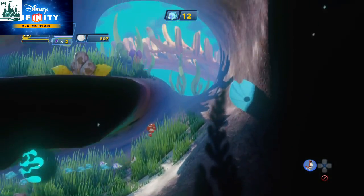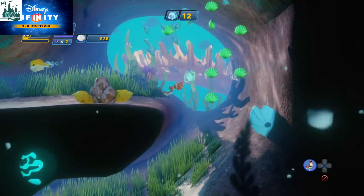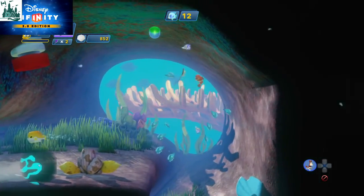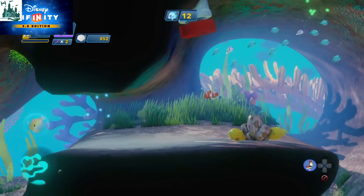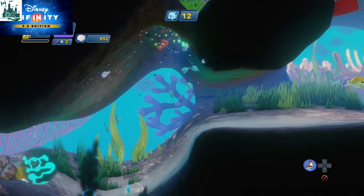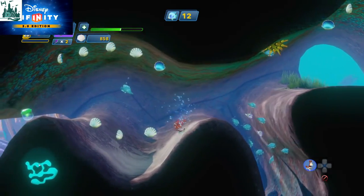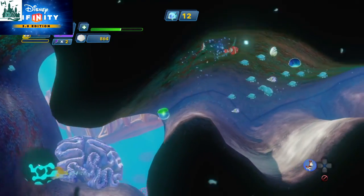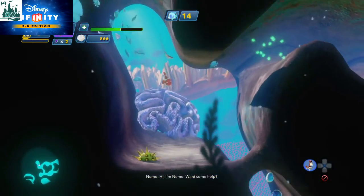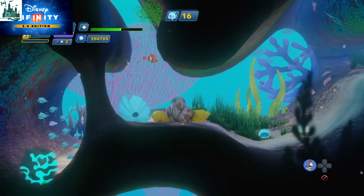We're gonna keep swimming up here. Give him a quick tap — you're gonna try and get all of these. This is very similar to what we saw in the Inside Out playset, trying to get all the collectibles. Oh, just missed it! You're almost done. Give him a boost there — I'm gonna clear these out of the way so I can go on a little bit further. Oh, I keep forgetting I've got to put him in the bubble first. There we go.